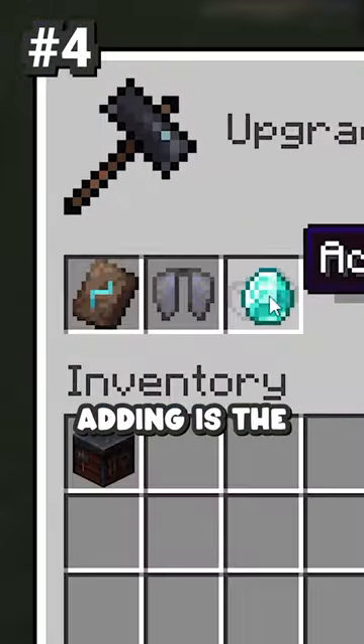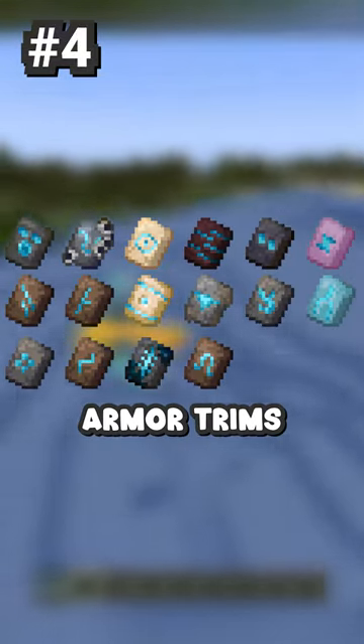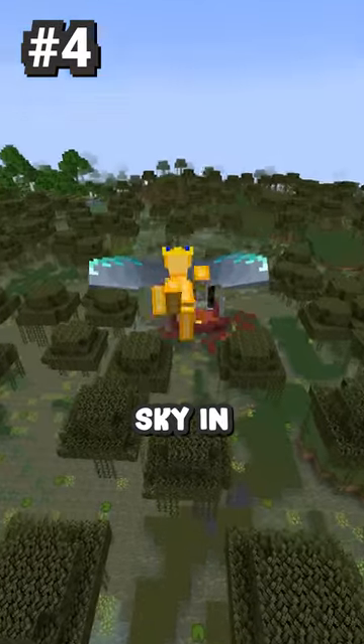The next thing they're gonna be adding is the ability to customize your elytra. You can now use the 16 in-game armor trims to customize the way your elytra looks, so now you can fly through the sky in style.